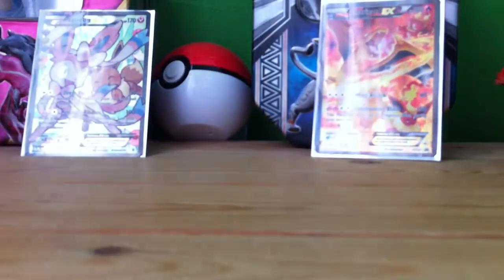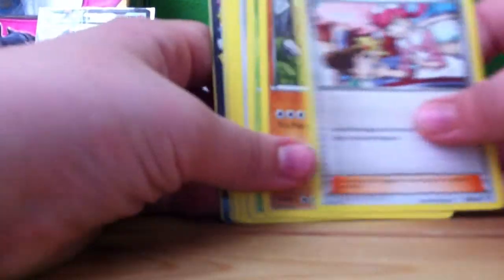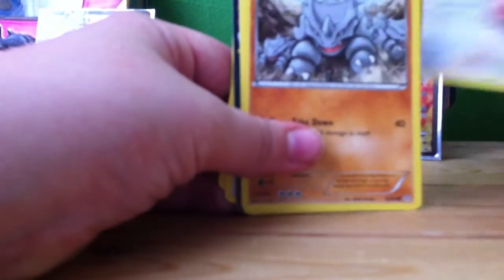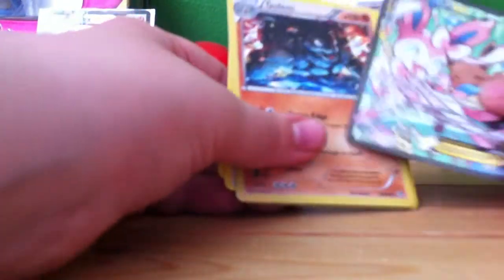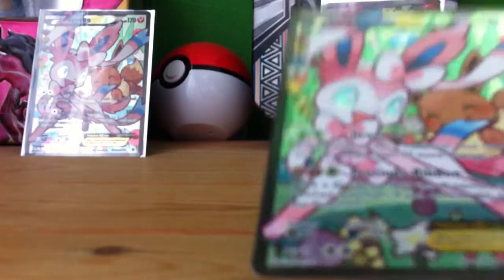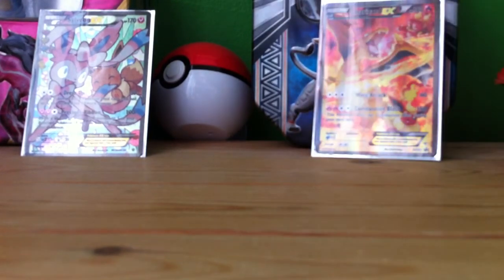Last pack here — Charizard, please come through. I'm happy with the full art by all means. Raichu — that is actually really good. Pokemon Center Lady, Gravel, Caterpie, Meowth, Rhyhorn, Ponyta, double colorless — what? Three Holo Golems and two Sylveon EX full arts! What? Okay, that's a bit crazy, but I mean I'll take it.